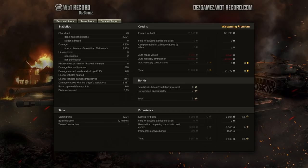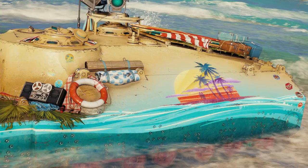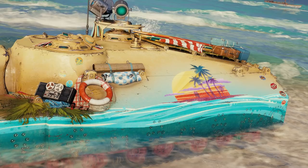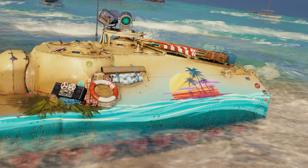So what do you think about this vehicle? Are you hyped about the Foch 155 in the bond store, the KV-5, the M41D? Or are you sad to see the Foch 155 with a 12,000-bond price tag? Let me know in the comments down below. Much love, stay awesome, stay safe, stay beautiful — and enjoy life as much as this T95 is doing on the beach with its new upcoming style.